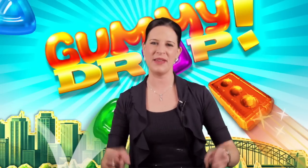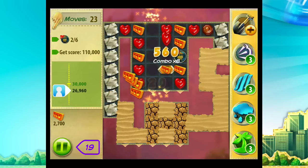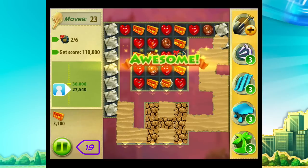Hey guys, Jessica Plays here at Big Fish with a Gummy Drop tip. San Francisco level 19 at first glance looks impossible. But what you may not realize is that the part of the board with the gummies is the only part that matters.